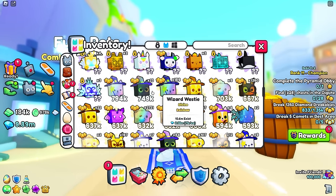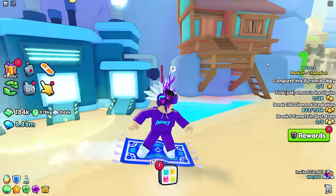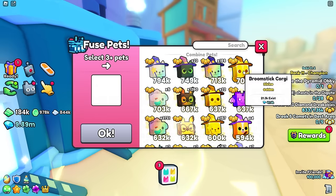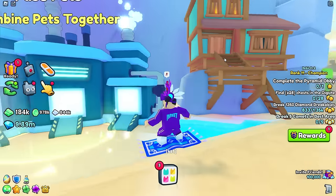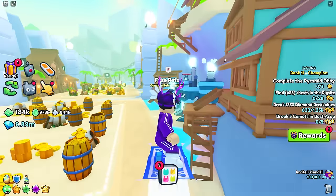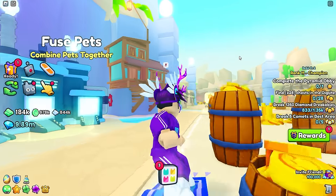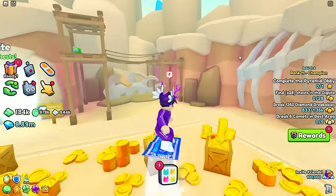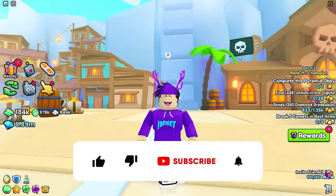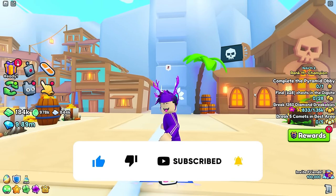It looks like the best pet you can get guaranteed right now is the rainbow wizard westy - loads of people will have this. If you're lucky enough you might get the broomstick corgi. You just have to keep trying with thousands of these pets and you'll eventually get something better, maybe a rainbow witch cat. Fusing to get the superior imp is quite hard right now, but you can get other superior pets like the superior witch cat. I've done the testing so you don't have to waste thousands of pets. Hope you enjoyed - drop a like and subscribe!